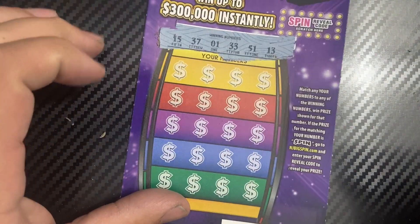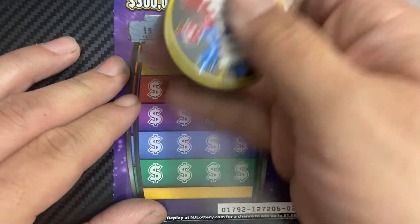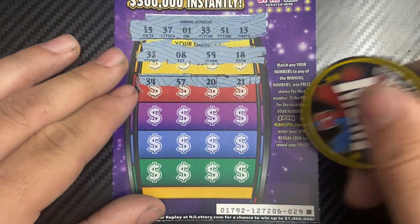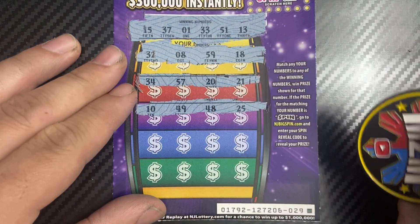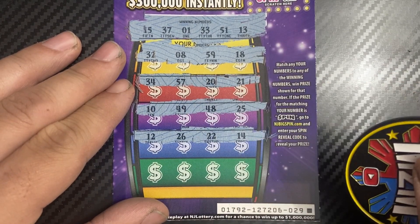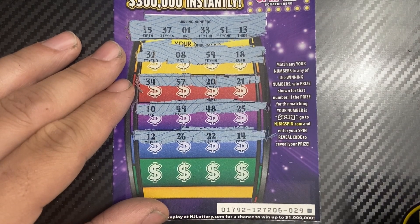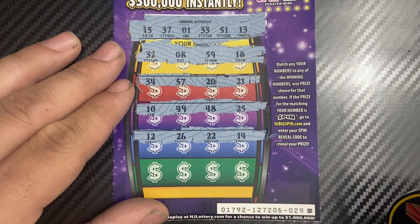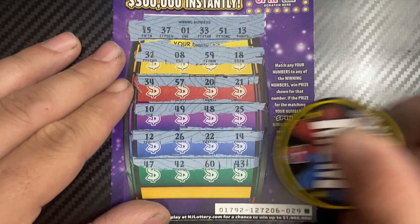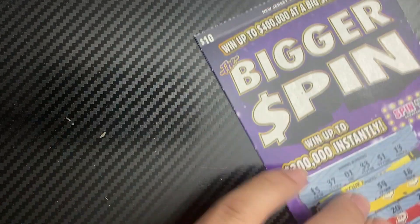The winning numbers are 15, 37, 1, 33, 51, 13. Nothing yet — two rows. I kind of wish there was a symbol when you get 'spin,' like not matching the number, just a regular symbol. Last row: 43, 60, 42, 47. Well, that one wasn't good.